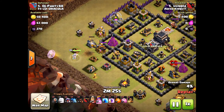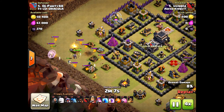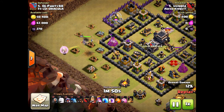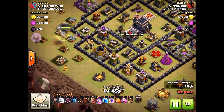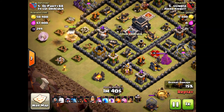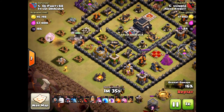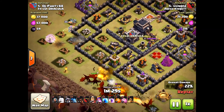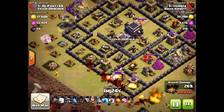He's going to lure that hound, and the key here is the hound is not going to distract the queen when they're in the core of the base. The queen will do some damage — she will take out one of those air defenses, which is huge — then bring in the dragons down to the south. I would have probably brought one extra rage instead of those two haste spells, because dragons really need the rage instead of the haste.